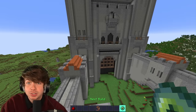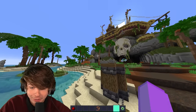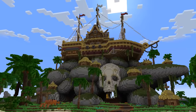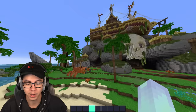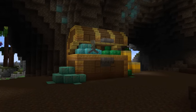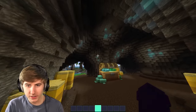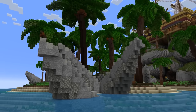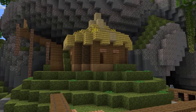Up next is a pirate ship house that took 10 hours to build. What a step up! I feel like off the bat, I'm just realizing how bad I am at building. There's a crab! There's a cave with a bunch of treasure — that's a cool touch. They have a cave with glowing stuff, and a whole custom ocean around it with rocks and trees. Their prompt was a pirate house, and I think they did a pretty good job at it. This is crazy to me.